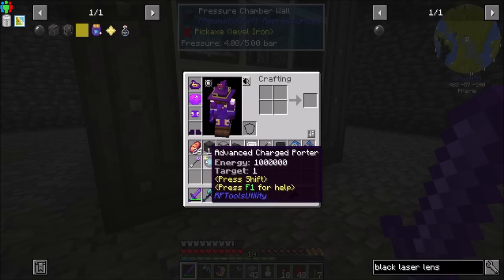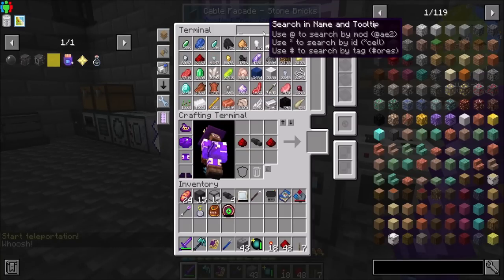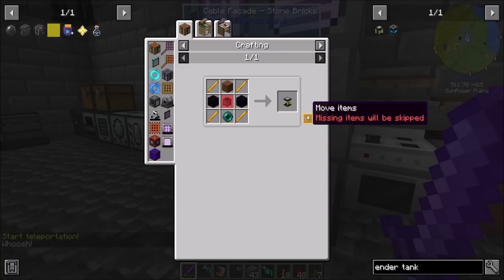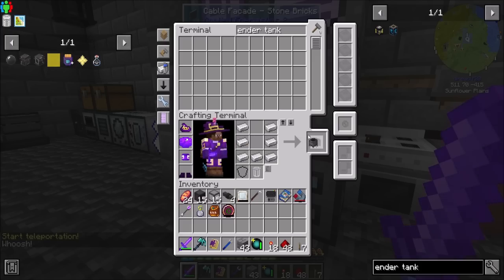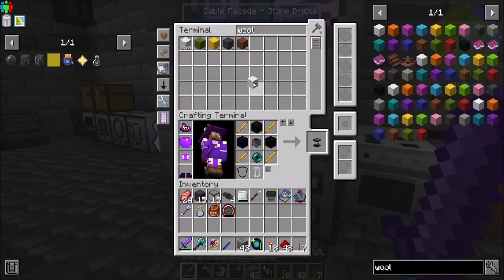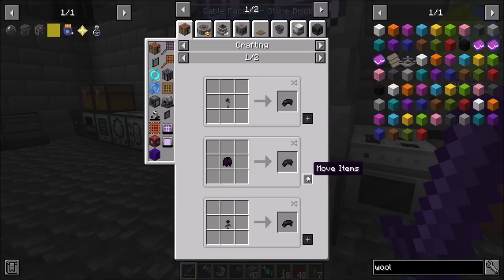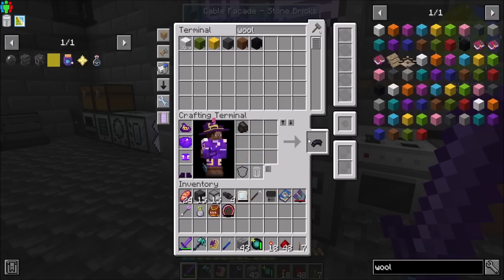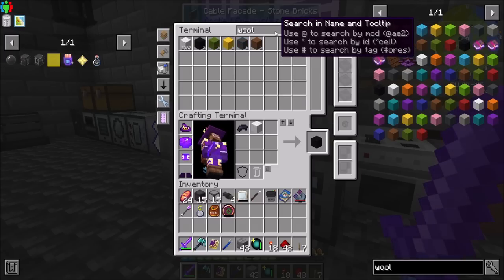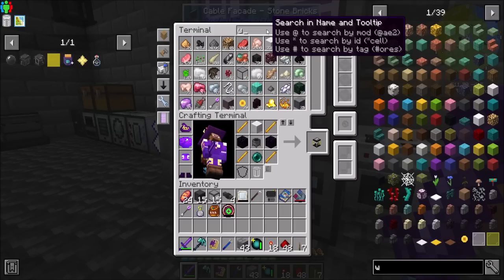So let's start with world gen discovery. For this we're going to need a couple of Ender Tanks, probably with black wool if we have it. We have one black wool - I need some black dye. There's a charcoal recipe for black dye? That's neat. So now I can get Ender Tanks with black wool.